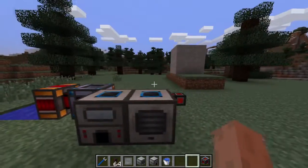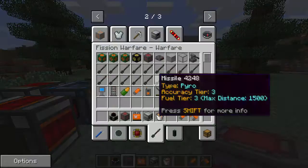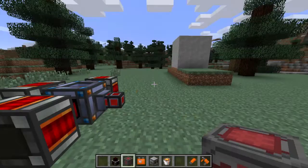Alright, so that is how you make steel and set up power. You will also notice that there are many blocks within Fission Warfare, like the missile factory and the turret, which also need power from RF.